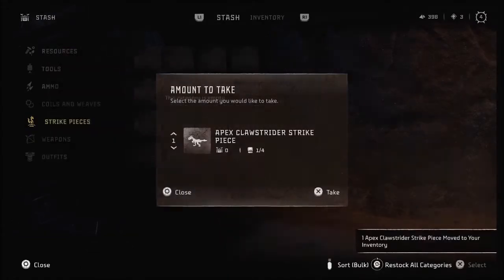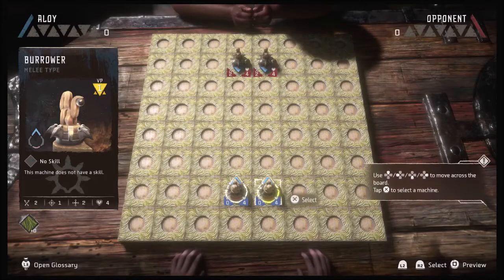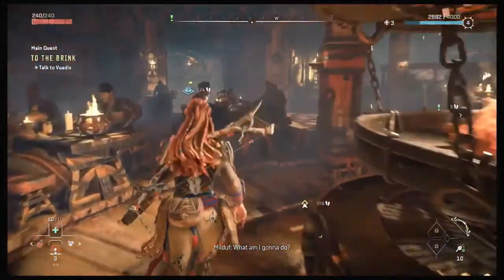One last thing, don't forget to take your unique strike piece from the stash as well. Strike is a minigame that can be played when you are taking a break from hunting machines. Check your map and find the blue strike icon to find the nearest table and get your very first set.